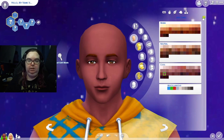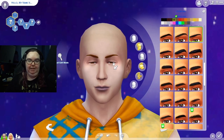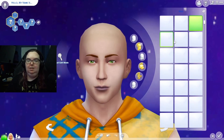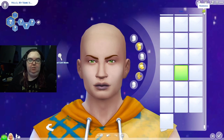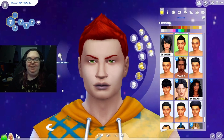Starting with skin tones, then eyebrows. For eyes - ooh, we got some green eyes, love to see it! Nose and mouth - big lips. Then chin, jaw, and head shape. He looks a little angry but it's fine. Ears are done, and for his hair - wow, we have a redhead with green eyes. Not too bad, but he is super pale.